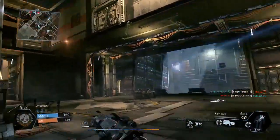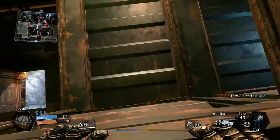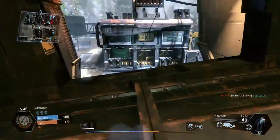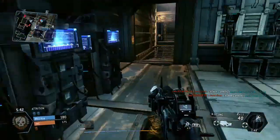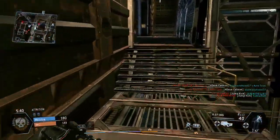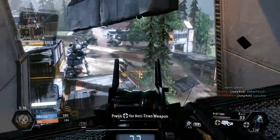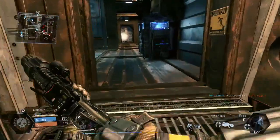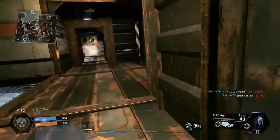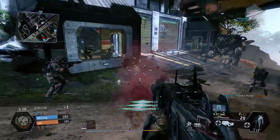To maximize your attrition points, you want to play smart but also play aggressive. If you play defensive, you're not going to rack up those points. For example, I spot a large pack to the left, but I shoot the human player first because if I'd gone out there I would have been taken out. Then I drop down where the pack is — look at all these attrition points you can get right here.